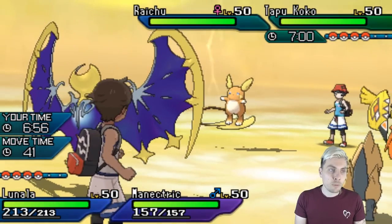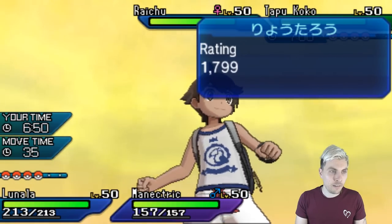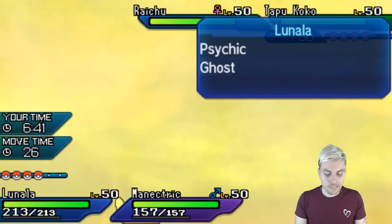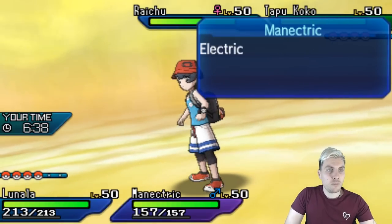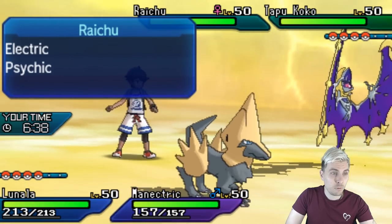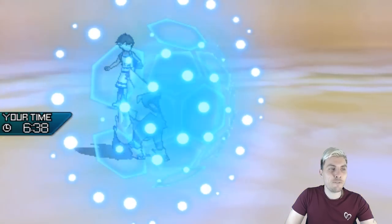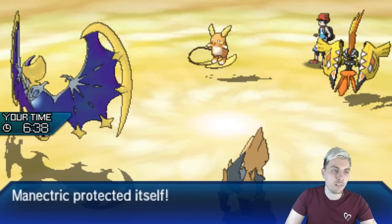We're going to see the Raichu and Koko lead from my opponent. We can guarantee Tailwind here — Lunala is not affected by Fake Out. Do we want to just protect Manetric? Lightning Rod will still be in effect. Koko — Dazzling Gleam or Taunt, I guess, wouldn't be good. We'll not Mega Evolve just yet. We'll just sit on this Lightning Rod like we did in the previous game. It shows a different dimension to Manetric as well — you've got this Intimidate support, but you've also got this Lightning Rod which comes in so handy.